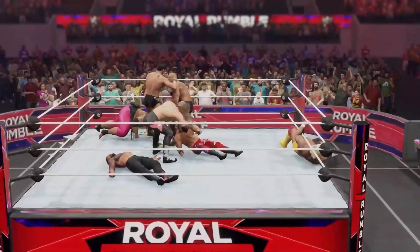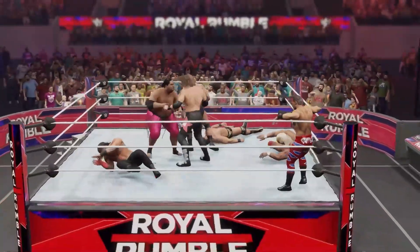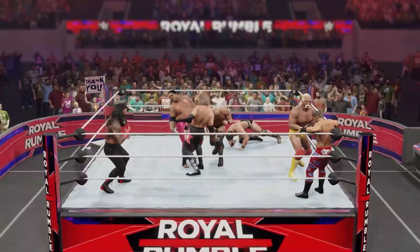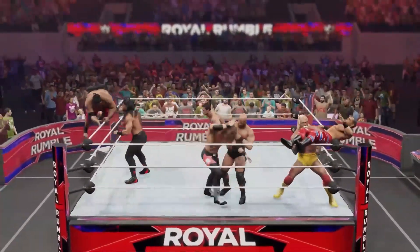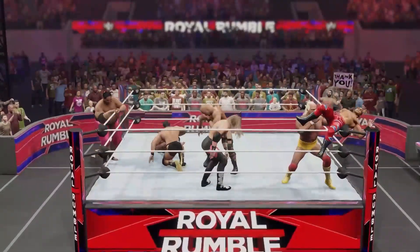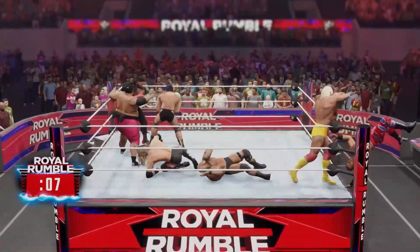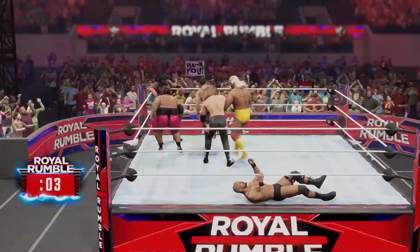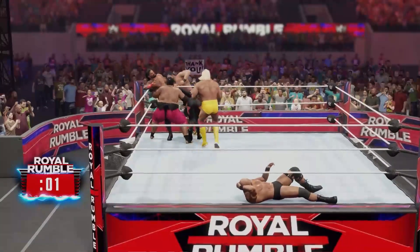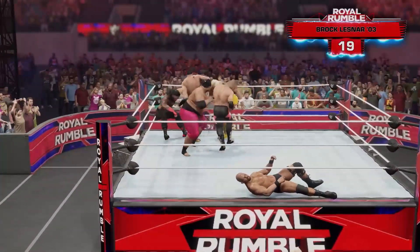A gut wrench suplex from Austin. Benoit is in trouble — Hogan's got him up — there goes Benoit, he's eliminated! Del Rio's in trouble — and here comes the Beast Incarnate, Brock Lesnar! The Beast going right after Yokozuna here. Reigns with a Superman punch on Del Rio. Urinagi — Reigns is going off right now. Brock Lesnar is already in trouble, fighting off Edge.